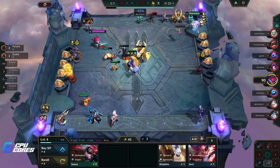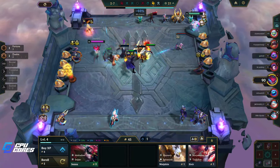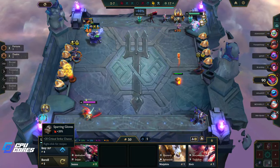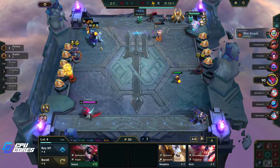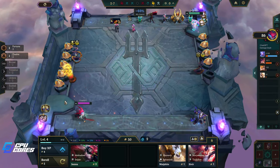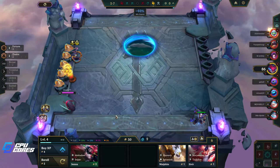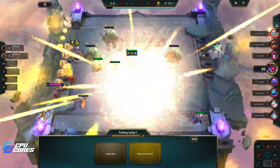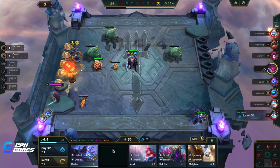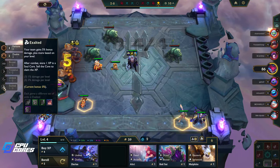The Elune was very nice. The Yorick is exalted so we don't want to sell him. These others aren't exalted, so we're going to sell these for the 50 gold. We're going to wait and see if we can get an item. We have two items on the Darius — didn't win that. That's cool.